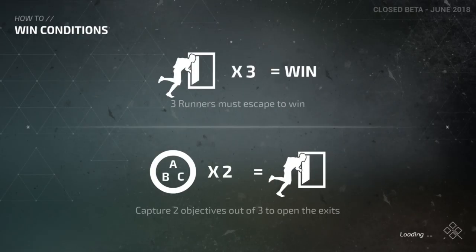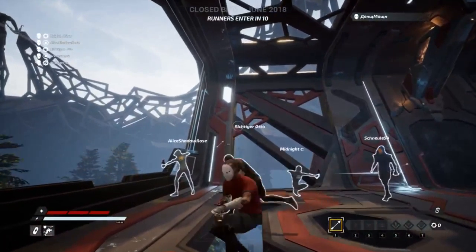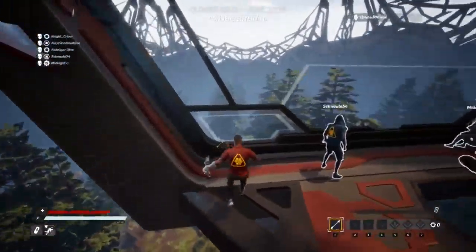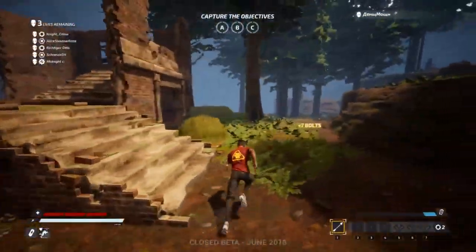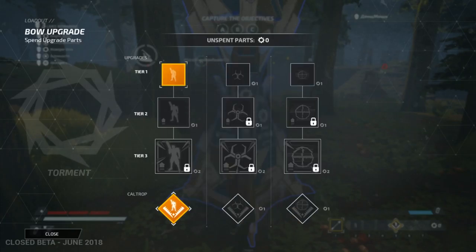You need to capture two objectives out of three to open the exits. In my personal opinion, I feel there should be four. You can teabag like crazy in this game. The Runners get out a lot faster than the Hunter — the Hunter gets out like 30 seconds later. Honestly, the shotgun in this game is perfect. I can reveal the Hunter for 20 seconds — I'll do that.